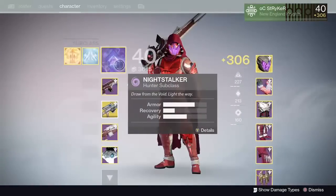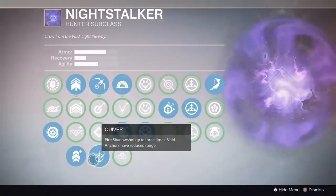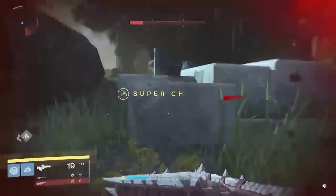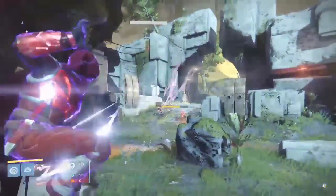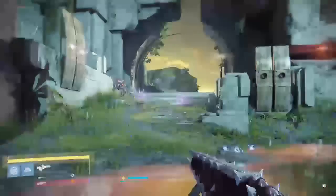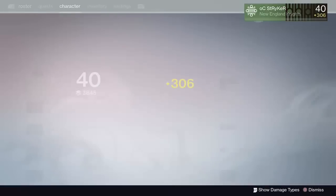I am using the Night Stalker Hunter subclass. The main perk that needs to be equipped is Quiver. There's one more part behind this — it is having the Graviton Forfeit equipped on your character. If the Graviton Forfeit is not equipped, you cannot do this glitch. It will not give you the energy once you press start again. Keep grinding for that helmet and get it ASAP before this is patched.